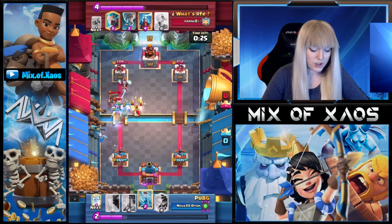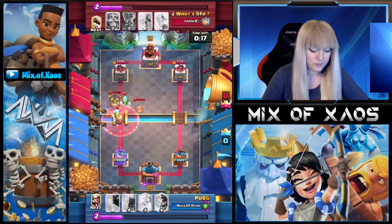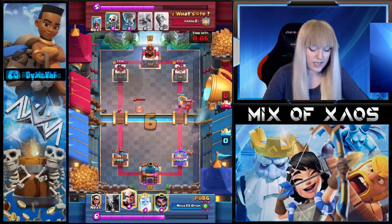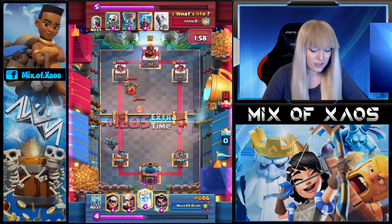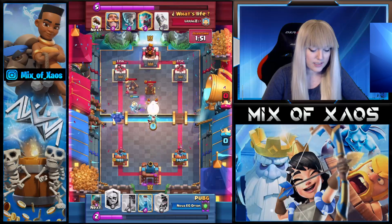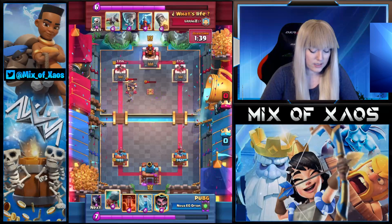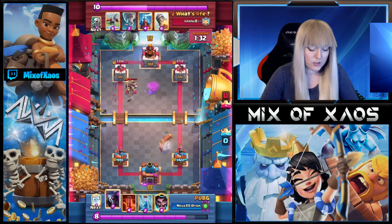Unfortunately our Pekka is going to die to the Tesla so we need to repeat the process. Ghost in the back and Baloram on the bridge. Look how he plays the Magic Archer — he's not letting it get very low. We're forced to play Poison here and push Baloram on the opposite lane. Unfortunately the opponent has all the answers with that Log and the Knight. The opponent decides to go with defensive X-Bow — we go Pekka, Ghost, and Magic Archer. We want that Magic Archer alive and it stays alive.